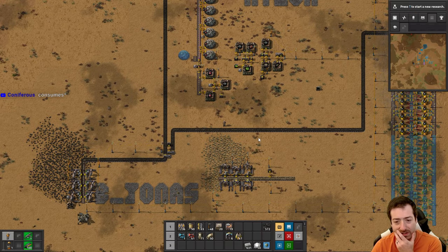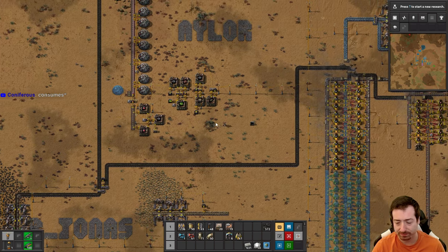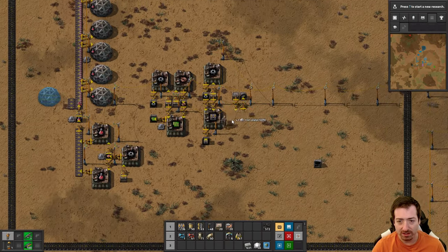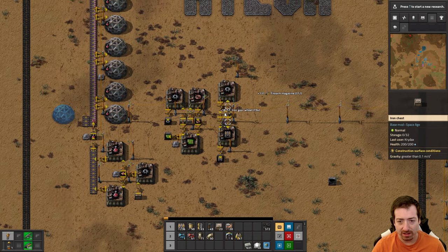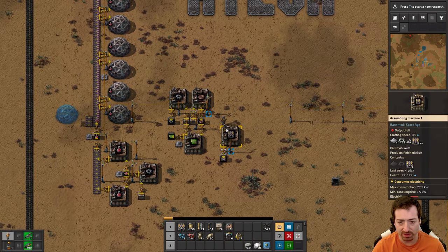What we're going to start with in this episode is probably tearing down our old mall because we don't need it anymore. Our new furnace stacks and mall are running nicely, so we'll get rid of this old stuff. I did add a little bit more power to our base.